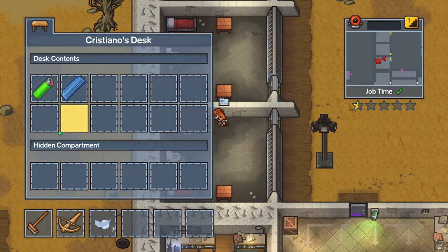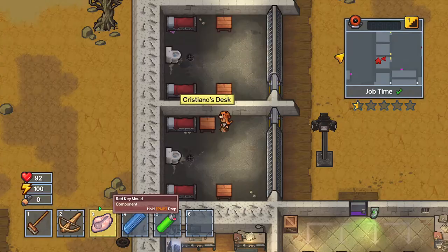Finally, what you're going to need is the red key. So you're going to need a red key mold — you get that from beating up a guard.